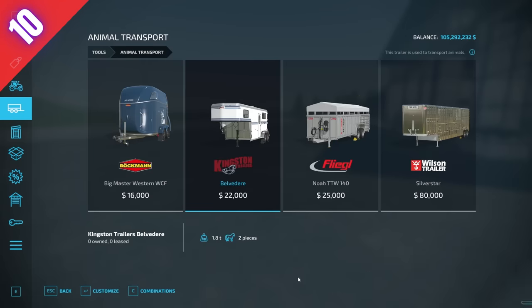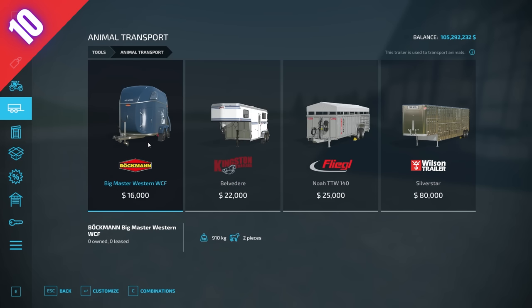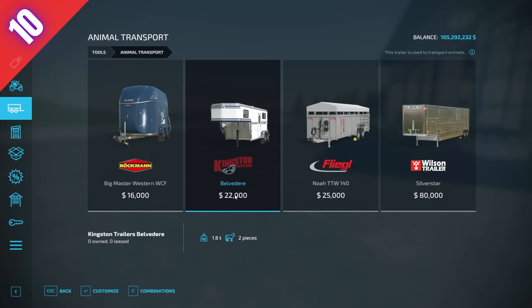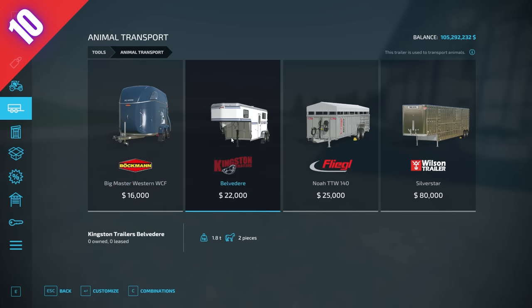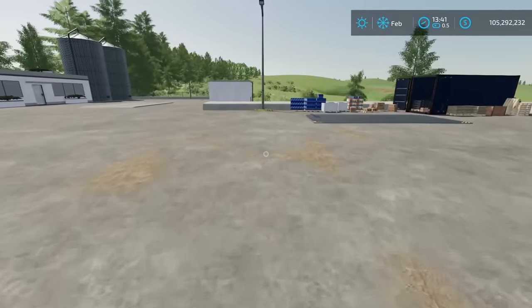Last but not least, number ten: the Kingston Trailers Belvedere horse trailer. It's a fifth-wheel hitch trailer, but whatever you're using as a fifth-wheel hitch also has a regular hitch, so you could just use a standard trailer. This one holds two horses — so does the standard option — except the Belvedere weighs twice as much and costs six thousand dollars more. Since horses aren't that profitable in game anyway, there's really no reason to choose this over the cheaper, lighter alternative.